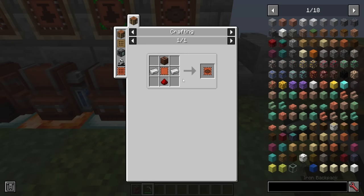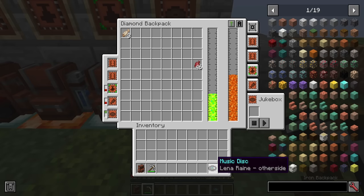And of course, who could forget the jukebox upgrade. You get a tab at the bottom allowing you to put a music disc of your choice in place, and then you can always click play.